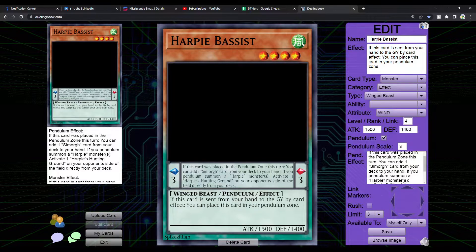For the Pendulum effect: if this card was placed in the Pendulum zone this turn, you can add 1 Simorgh card from your deck to your hand. If you Pendulum Summon Harpy monsters, activate 1 Harpy's Hunting Ground on your opponent's side of the field directly from your deck. The Simorgh card could be Dark Simorgh — hint hint — or the Simorgh Pendulum card, making this effectively a 1-card scale. That's pretty broken, though I don't think it's inherently insanely broken yet.